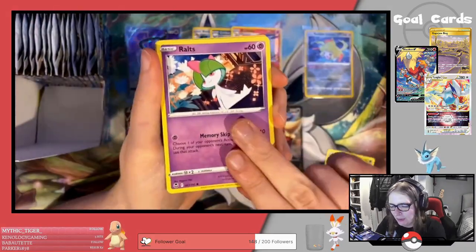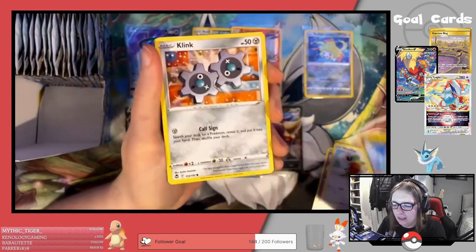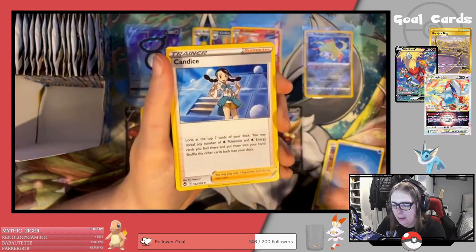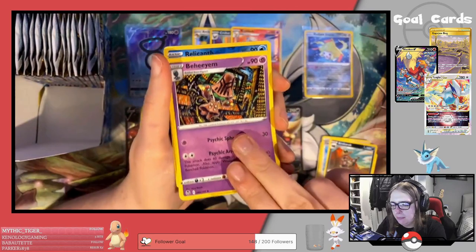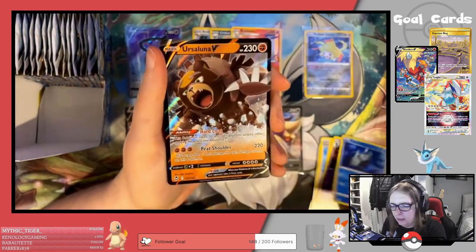Next pack: Durant, Rolts, Fletchling, Dratini, Clink, Water Energy, Candice, Krukorok, Bahenium, Reverse Relicanth, and an Ursaluna V.